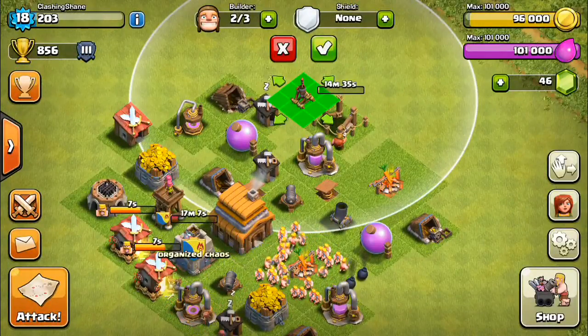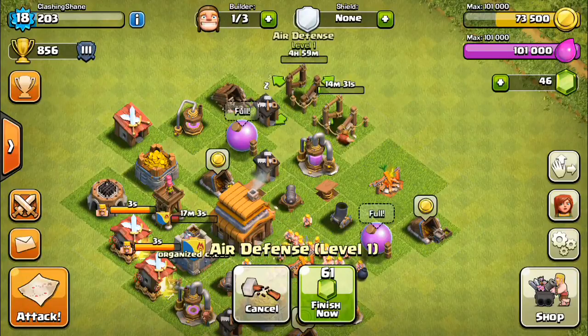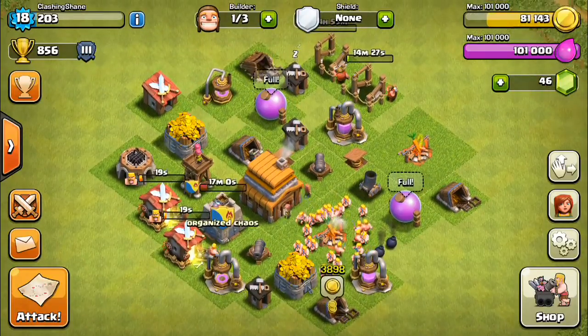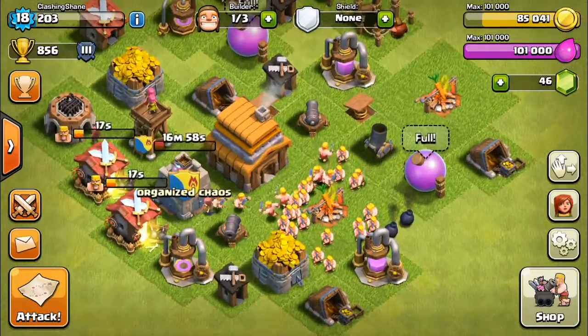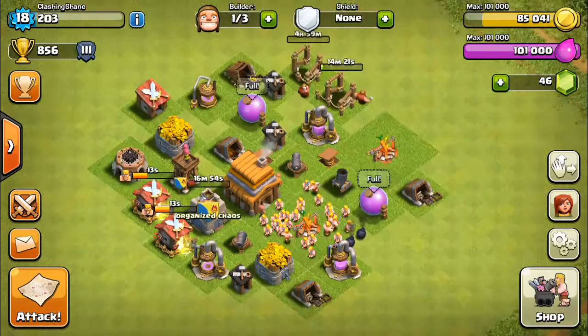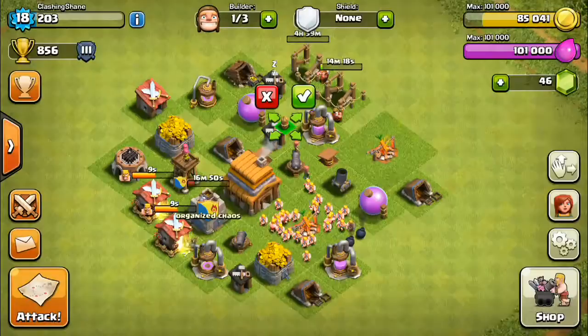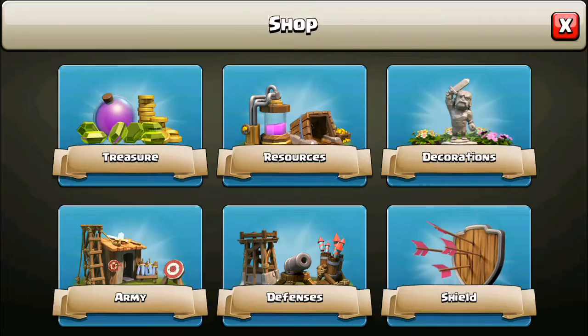We'll go ahead and get the air defense, place him down wherever we want — that'll help a lot in wars and overall defending. Let's use our last builder on something. Maybe I can upgrade an army camp or something. There's nothing else to upgrade — oops, I almost bought a wall, that would have been bad.